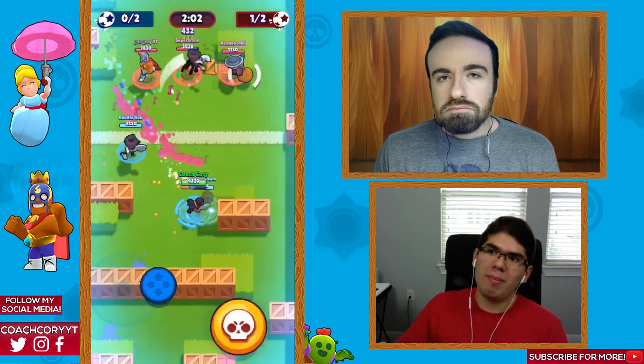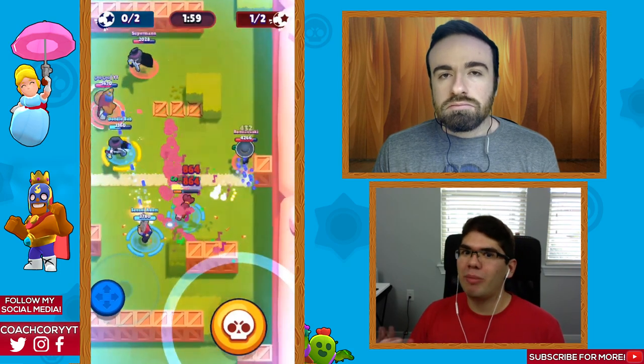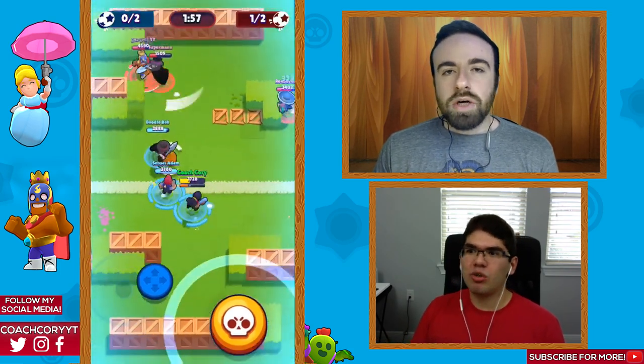When you have Primo, it doesn't really matter to break the walls because he can do it himself — he just jumps over. So with Primo, I'd go with someone like Tara who's really good on the offensive end. When Tara uses her super, Primo can do his super jump to kick the ball and score. So with Primo, a solid team comp would be Colt or Shelly plus Tara, or maybe even Nita.